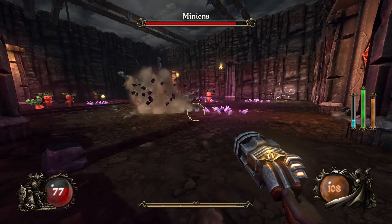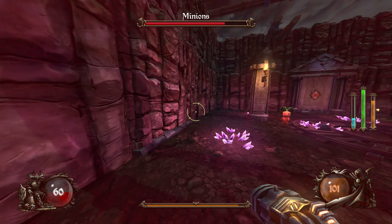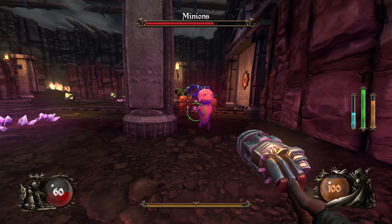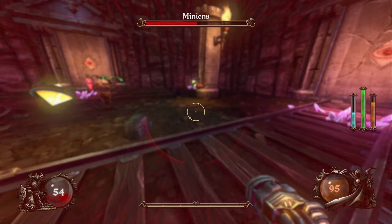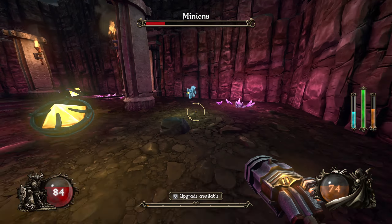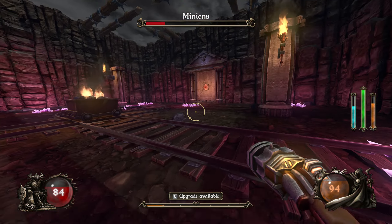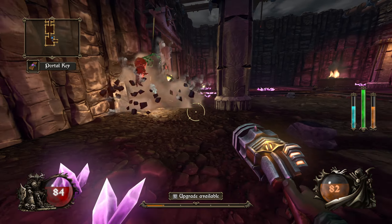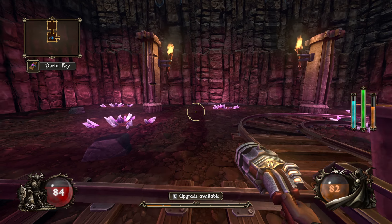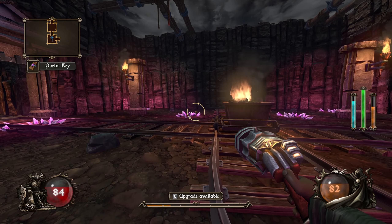I certainly prefer this explosive weapon to the fire-making weapon we had last time. I might be caught in my own splash damage, but at least there aren't any surface effects to worry about - that's my preference. That's the wrong door. We have an upgrade: attract items from a further distance, or increased duration of status effects. We don't have any status effects currently, so we'll take telekinetics to make sure we're gathering all our stuff.